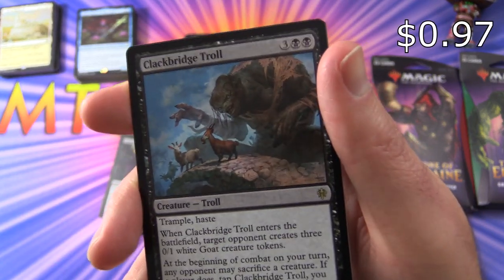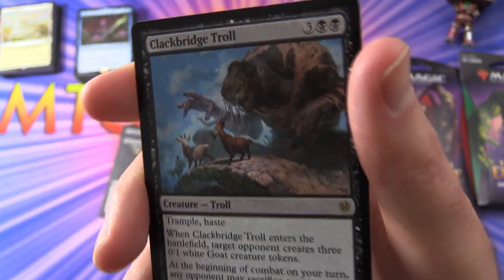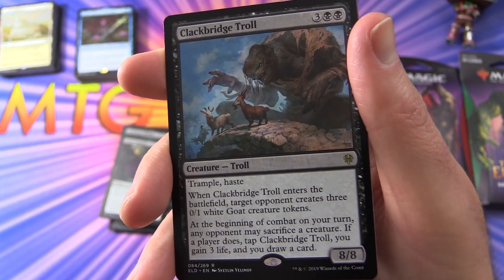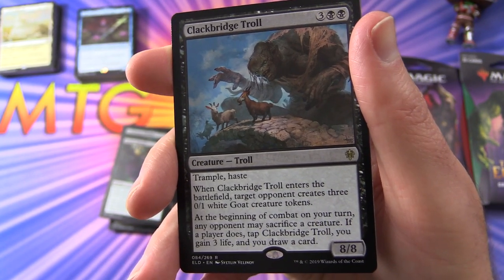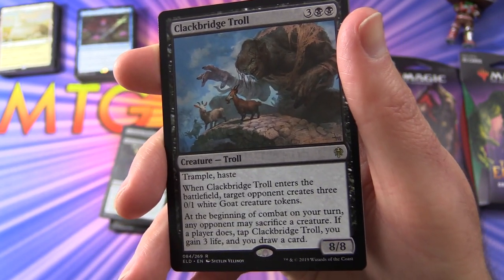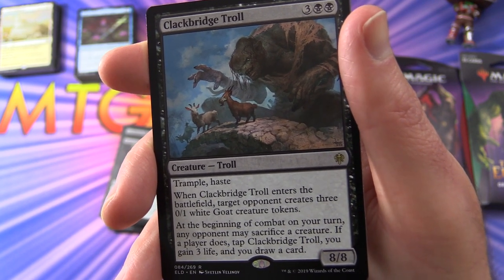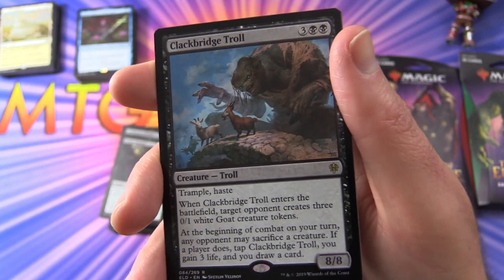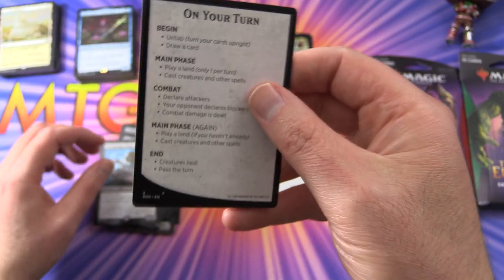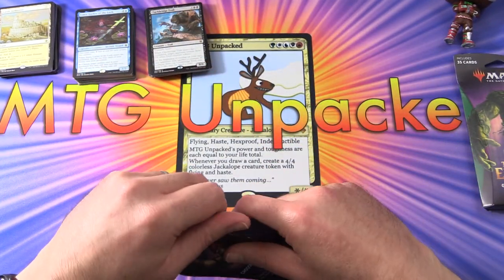Clack Bridge Troll — we have been trolled! Creature Troll, 8/8 for 5 mana. This is pretty cool with the extended art version. Has Trample and Haste. When it enters the battlefield, target opponent creates three 0/1 white goat creature tokens — hilarious. Beginning of combat on your turn, any opponent may sacrifice a creature; if a player does, tap Clack Bridge Troll. You gain 3 life and draw a card. I like the artwork on that one with the goats. And the tip card. I'm going to call that maybe in second place.